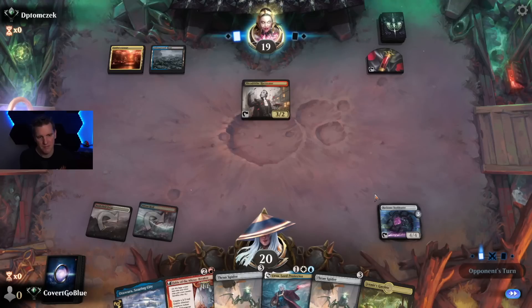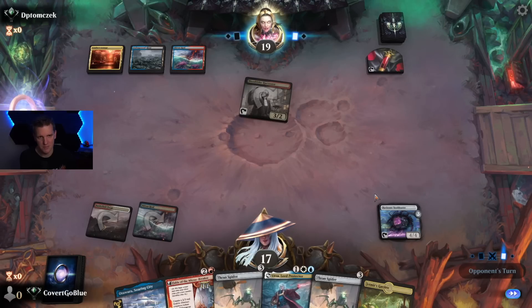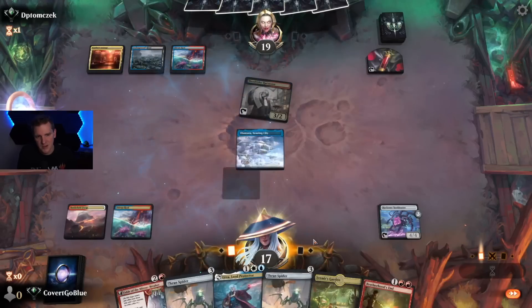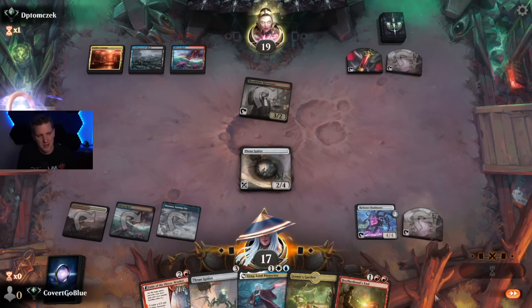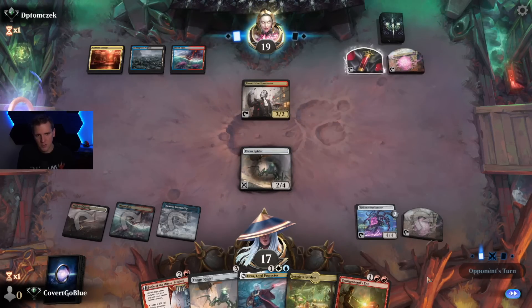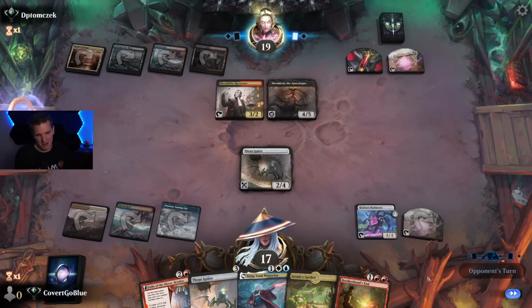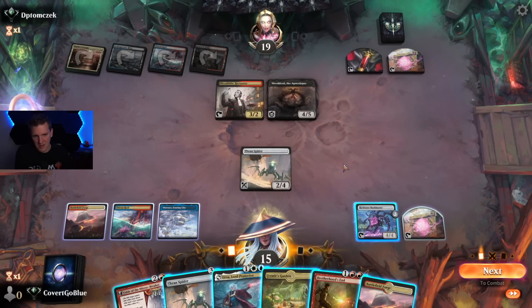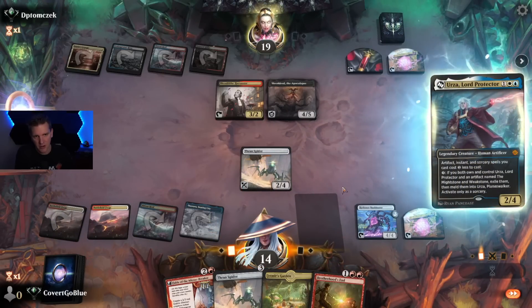We get the Bankbuster down. They say go, so they might counter whatever we do — I think I'm going to try to resolve one of my two Thran Spiders. Not only do they not hurt us because the mana is generic, but they give us more power stones for the future, and if the opponent removes it we have another one. No removal for the spider this turn from the opponent. They play Shielded — this deck removes Shielded with the Mightstone and Weakstone, but we haven't drawn one yet. We need to find one off the top as our life total starts to disintegrate.